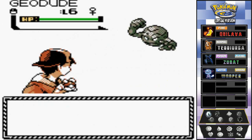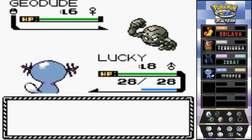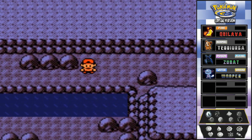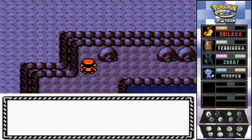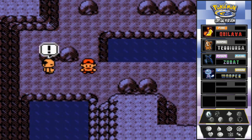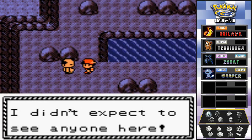First rock type Pokemon, level six - I really don't want to waste anything right now so I'm just gonna escape. I just want to battle the trainers and get out of here. We found our first item, the X Attack. Good stuff.